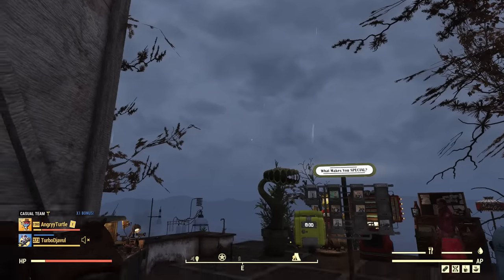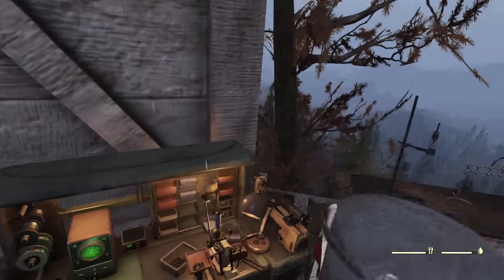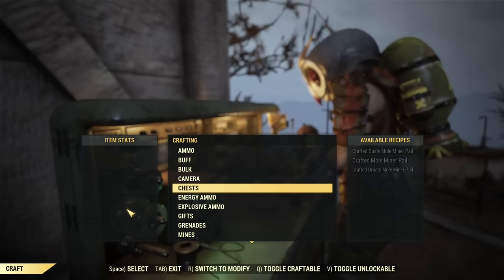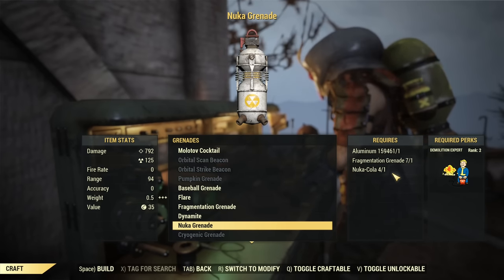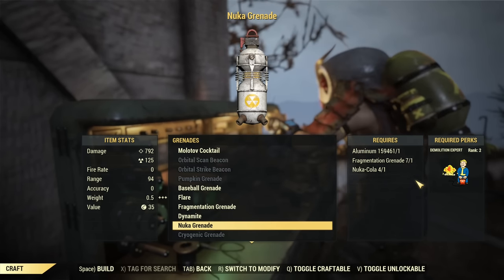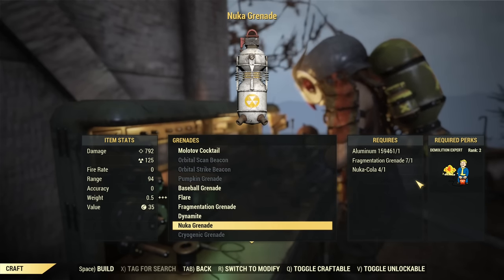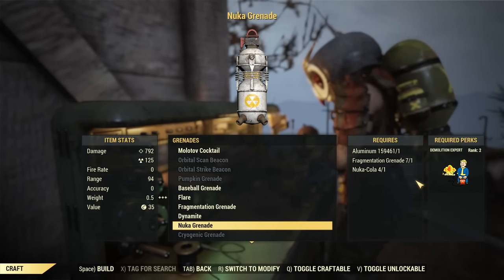From the moment you have the plan, you can craft those under Tinker's workbench. What's required to craft those grenades is Aluminum, Fragmentation Grenade, and Nuka-Cola, as well as Demolition Expert equipped. Don't forget SuperDuper works wherever you are crafting, so you can get more grenades if you equip SuperDuper under luck.